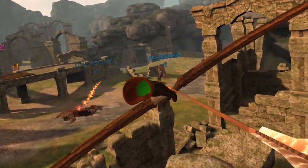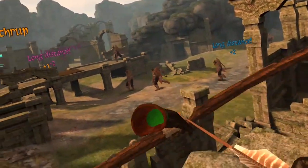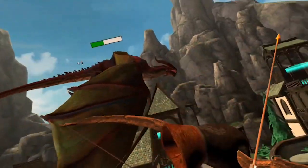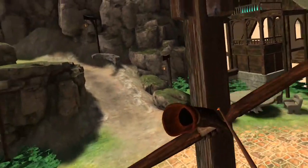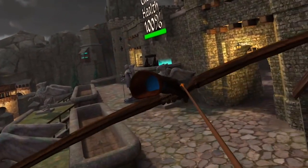You'll face off against orcs on the ground, some of which will throw axes that you need to dodge, as well as flying foes, both large and small. There's a handful of predetermined locations that you can move to — just shoot an arrow at the blue rings to go there. There's no free movement.